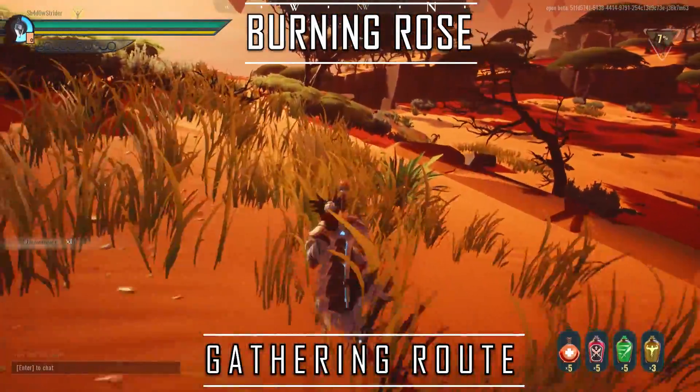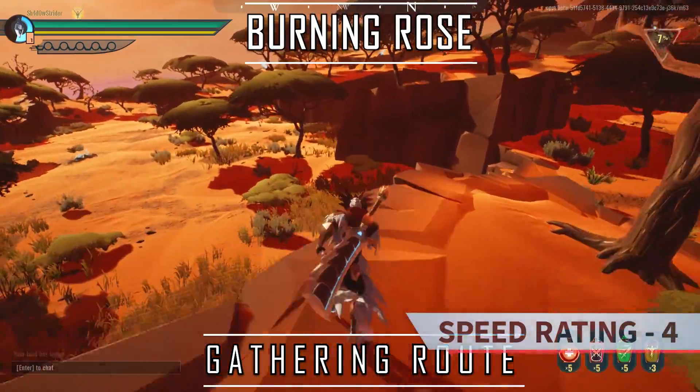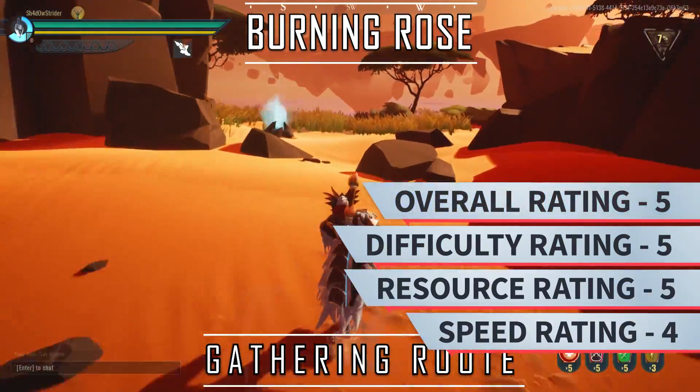Based on all these I will give Burning Cross the following ratings: Speed rating 4, Resource rating 5, Difficulty rating 5, Overall rating 5.